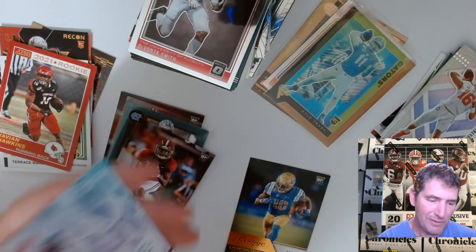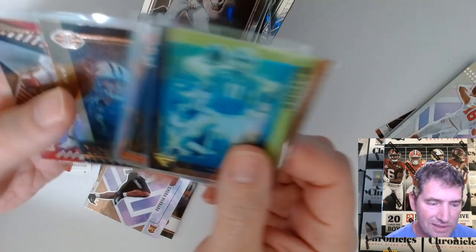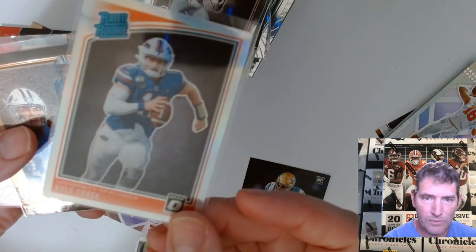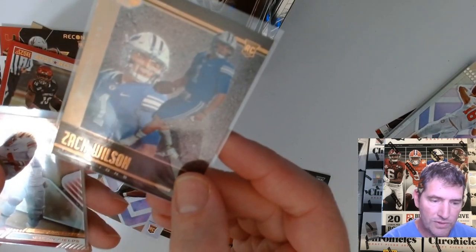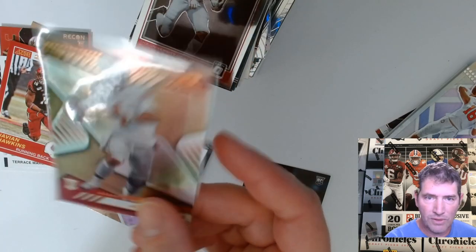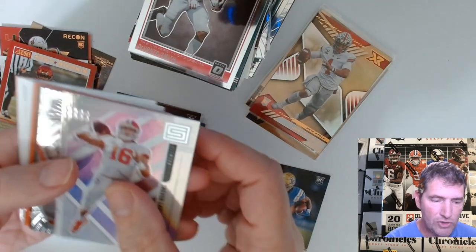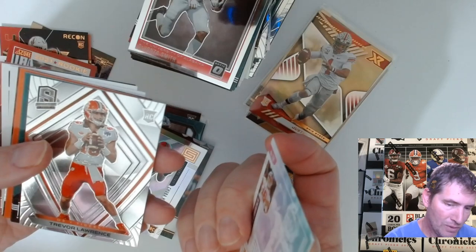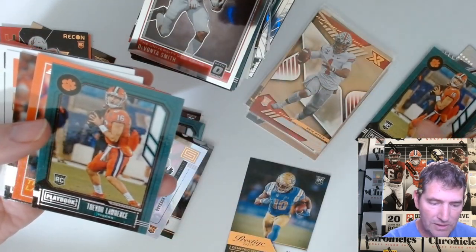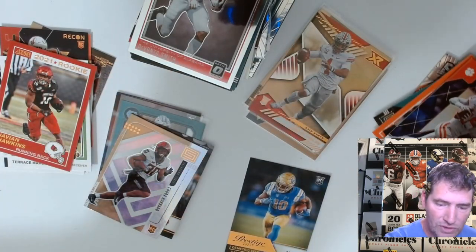I find this Chuba card weird — the coloring is weird. Let's take a look at some of my favorite ones out of this: the Kyle Trask bronze prism, another Kyle Trask Rated Rookie prism, a Zach Wilson Illusions bronze — I think that's just a nice looking card, minty as hell too — and a Justin Fields XR bronze, I thought that one was pretty nice. And then we picked up all these Trevor Lawrence cards — I don't think any of them were parallels as far as prisms. One, two, three, four, five, six, seven, eight, nine Trevor Lawrence cards.